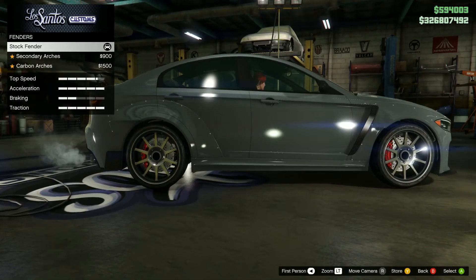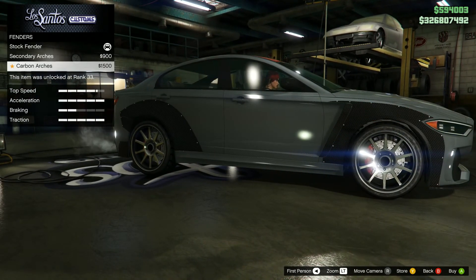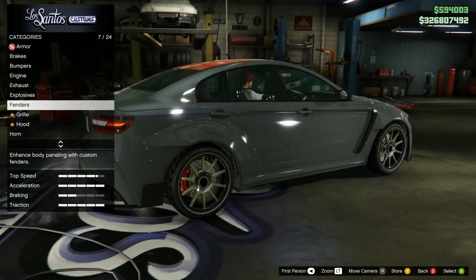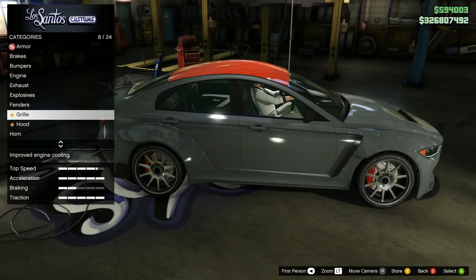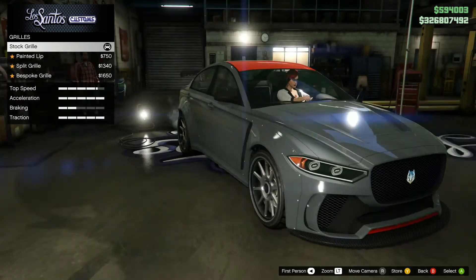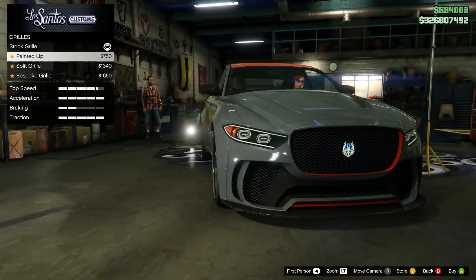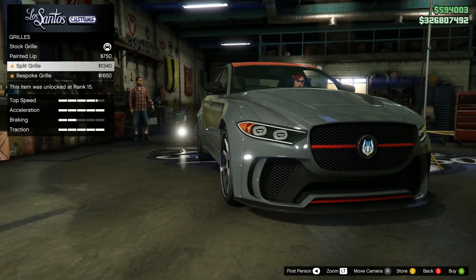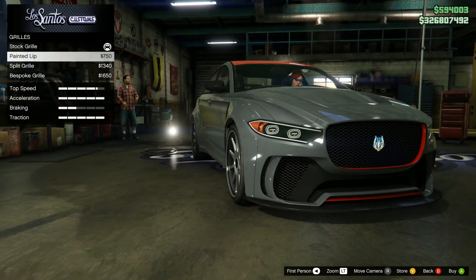We have fenders — the side fenders. We have secondary arches and carbon arches. I hate both. I don't like the bolt-on, riveted fenders — that's not a good look to me. For the grill: stock, painted lip — I don't like that — split grill, and bespoke. I want the bespoke one.